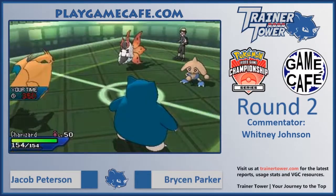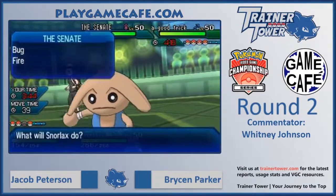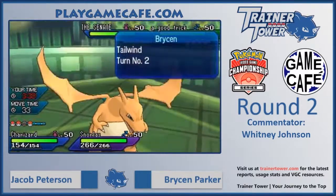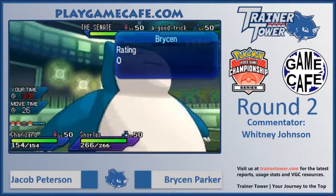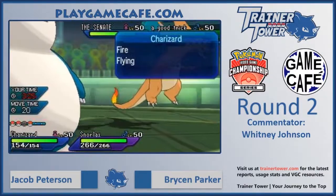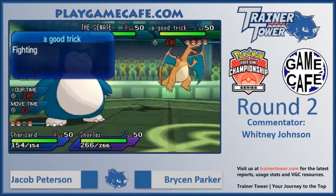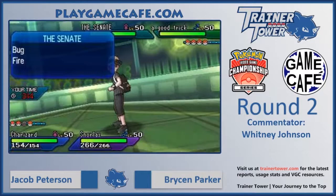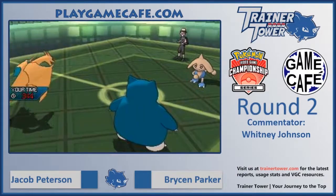That does give Jacob a chance to swing the momentum in his favor. He could try and set up his Snorlax right now, though he needs to be careful of the Hitmontop — even at minus one, super effective fighting moves are not going to go well into Snorlax. And if he needs to preserve Snorlax's HP for late game, he needs to be careful. But he could use his time to set up some Curses or maybe go for a Belly Drum.